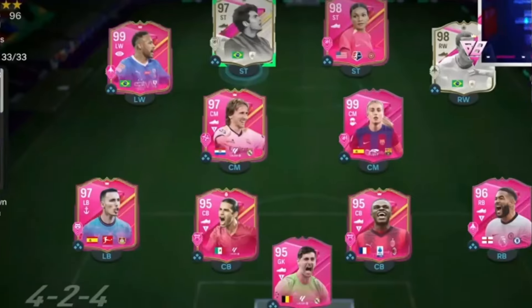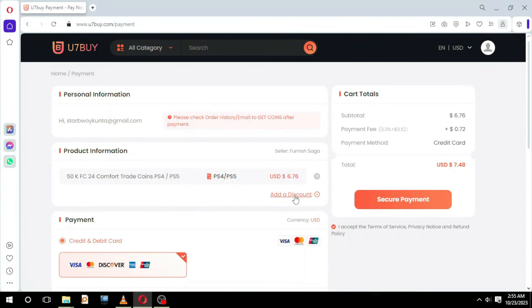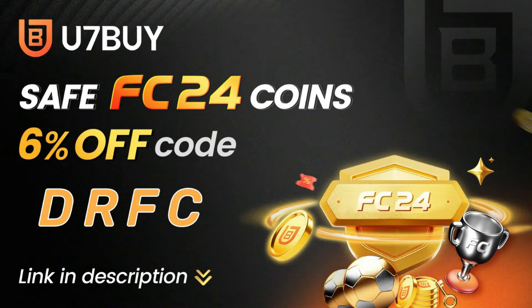Visit u7buy.com and get some cheap, safe, and reliable FC coins. You have to build a strong squad to manage the competition. Use the discount code DRFC for 6% off — link in the description.